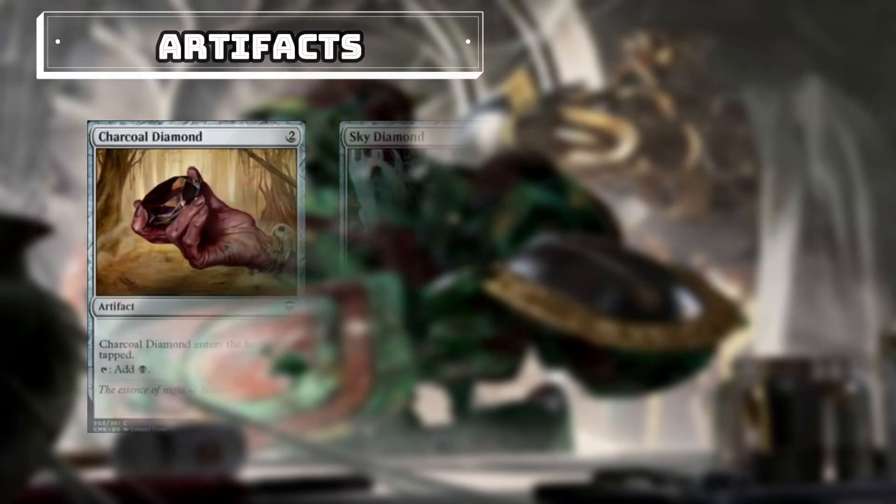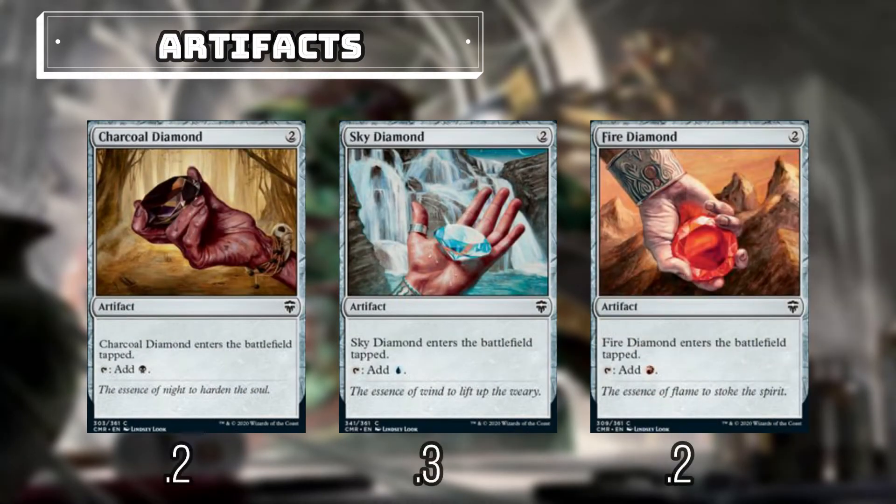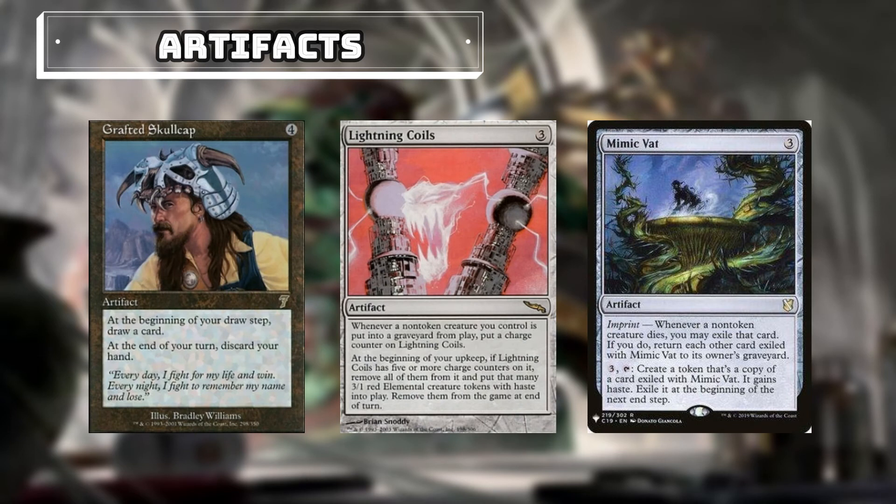First up are our Artifacts. These first three will help us ramp: Charcoal Diamond, Fire Diamond, and Sky Diamond. Each will enter the battlefield tapped, and each can add a mana of a particular color to our mana pool. We also have Grafted Skull Cap, Lightning Coils, and Mimic Vat.